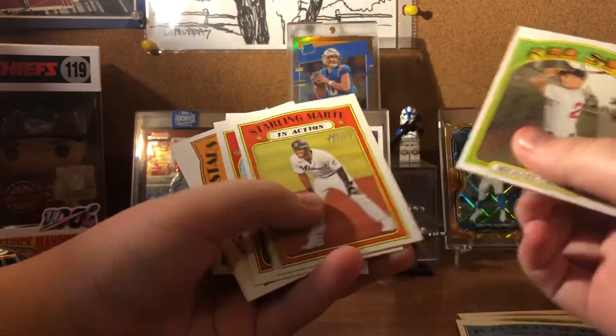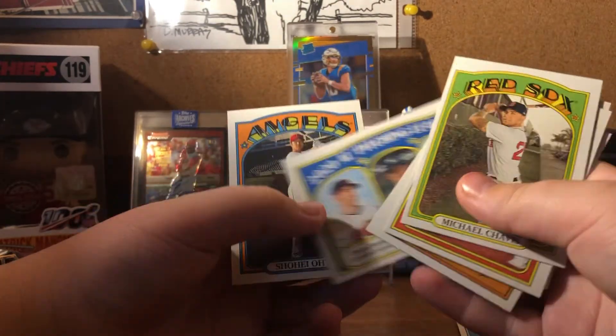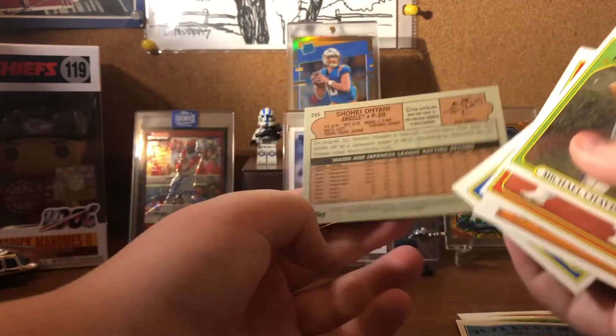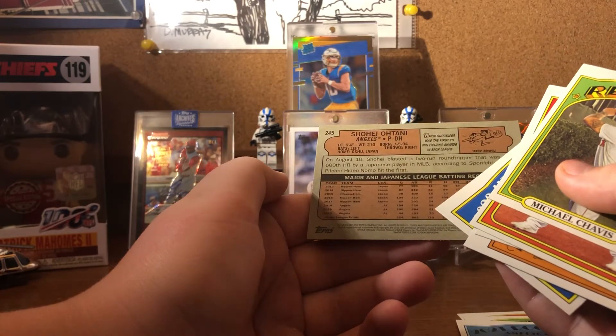That's probably going to be the best one. We got Michael Chavis, Sterling Norte, Shane Green, another Rookies, Pitching Leaders, and Shohei Otani who, if you watched a couple of days ago, absolutely destroyed the baseball.